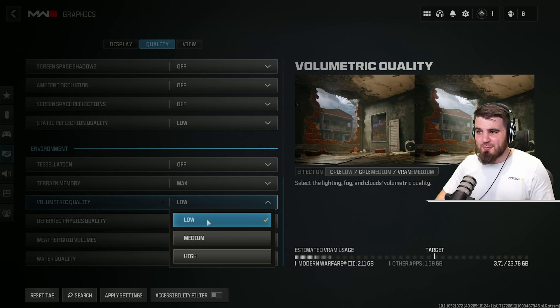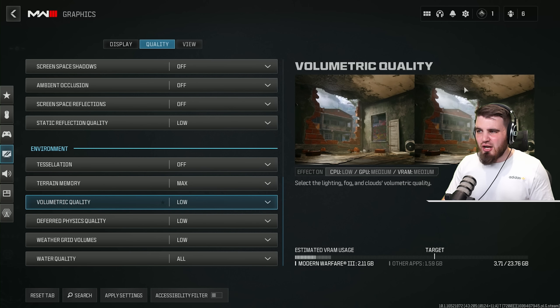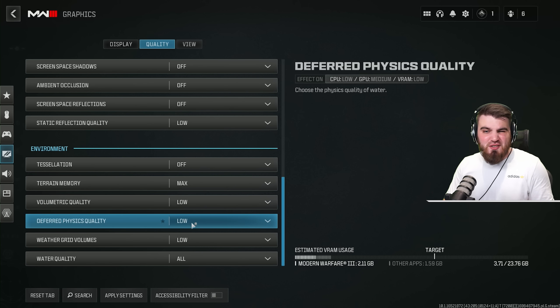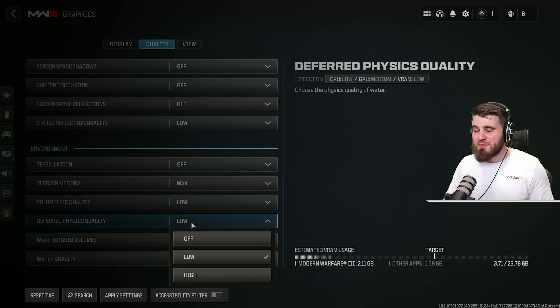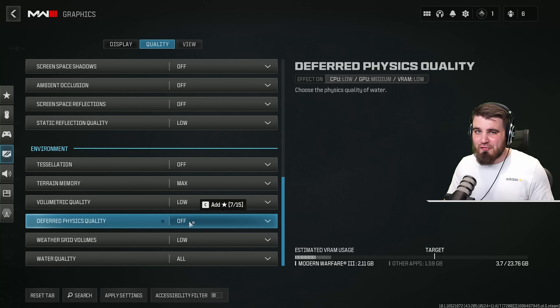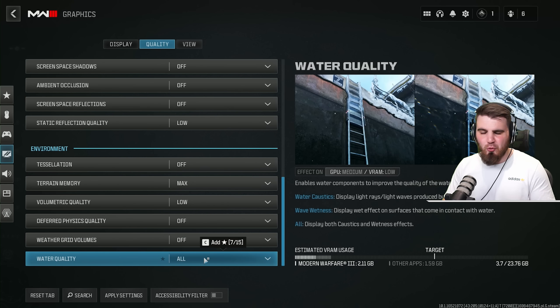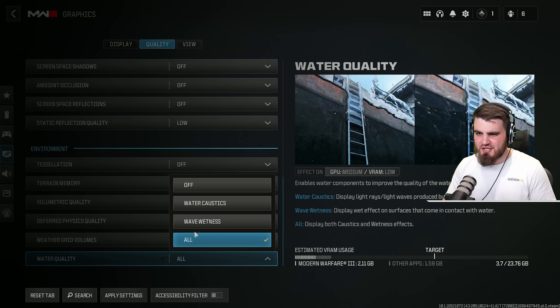Volumetric quality needs to be at its lowest — it's probably the biggest FPS boost in this game, affecting sunlight, sun rays, and fog. Make sure it's on low. Deferred physics quality determines how water looks; make sure it's off. Weather grid volumes affect weather effects, which are visual clutter — turn these off. Water quality is very similar to deferred physics quality — just turn it off.